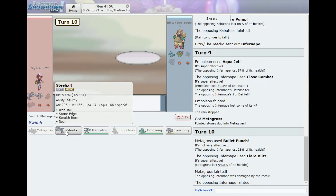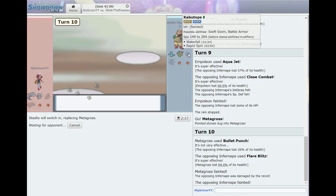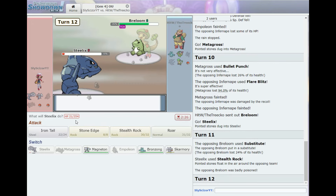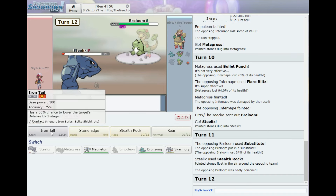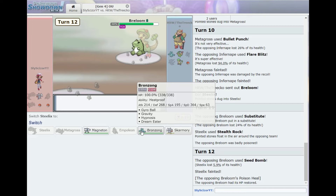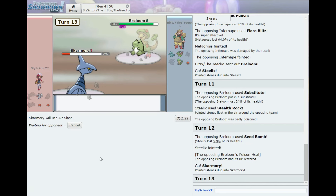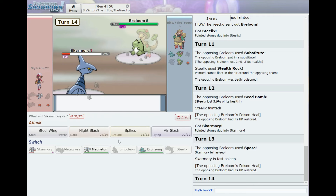Let's go Steelix — maybe they'll send Bronzong and we can set up Stealth Rocks again. Breloom is in, which will probably just Mach Punch me. Substitute, interesting. Toxic — yeah, it probably has Poison Heal, and with the Sub up that sucks. Let's go Iron Tail — knocked out by Poison Heal, damn. I'm going to have to Air Slash it to get rid of the Sub, but it probably has Mach Punch and it's going to kill me. Spore — oh my god!